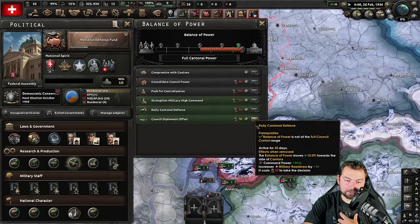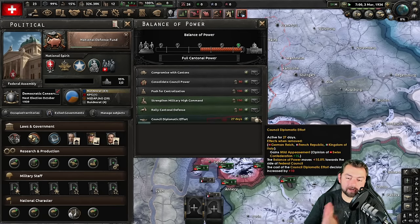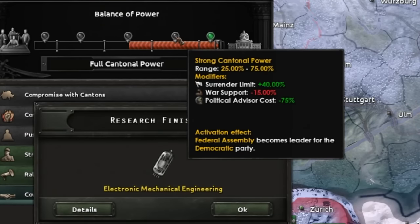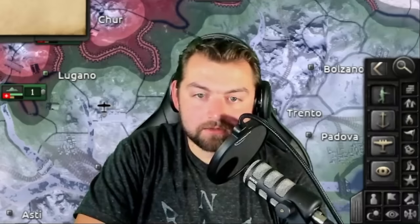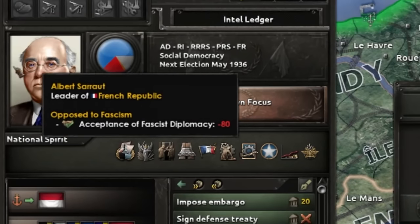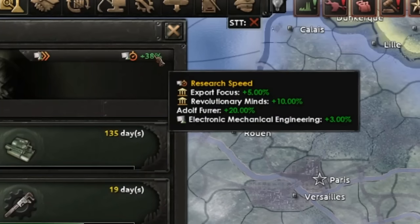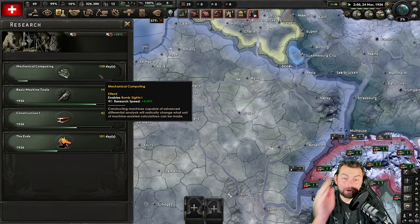Also, when you have the political power, please do not forget to go down here to counsel diplomatic effort because we don't want to piss off other powers. We're going to hit this at least twice to reduce the balance of power enough so we can switch over to partial mobilization, reducing the penalty we get towards war support from minus 30 to only minus 15. The right is ascendant in France — and they're actually going fascist. There's mechanical engineering, which means we can go down here and get mechanical computing. 38% by March. Once this finishes in 130 days, we're going to be at 42% research.